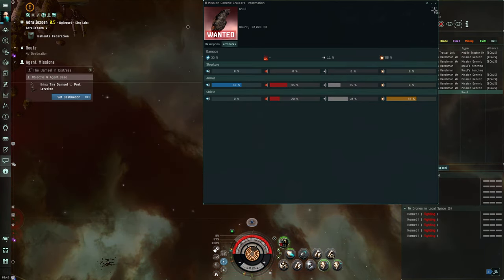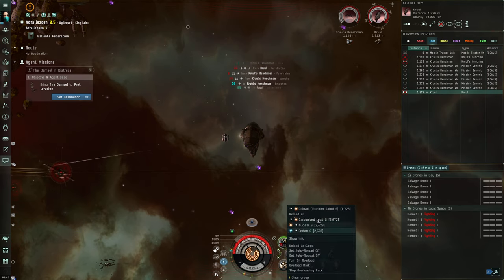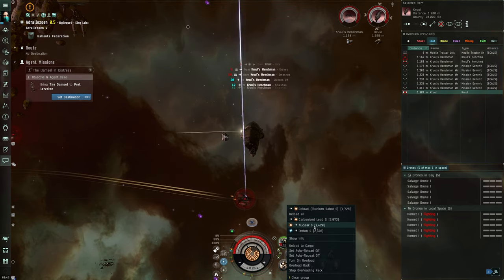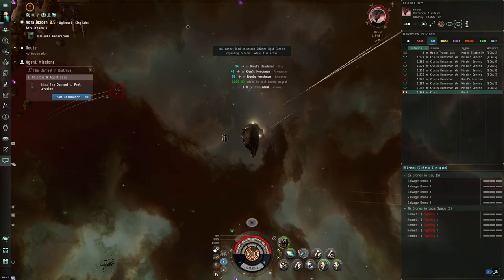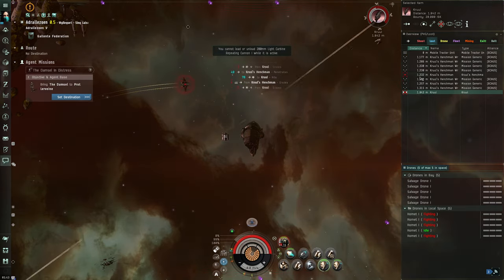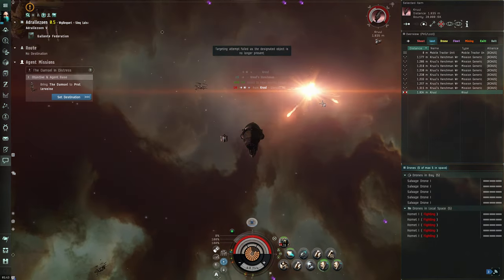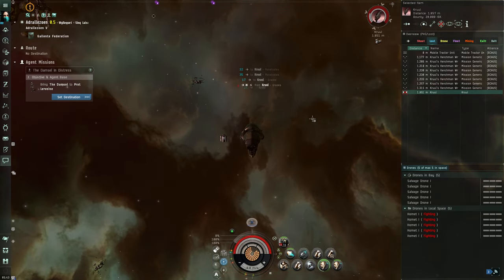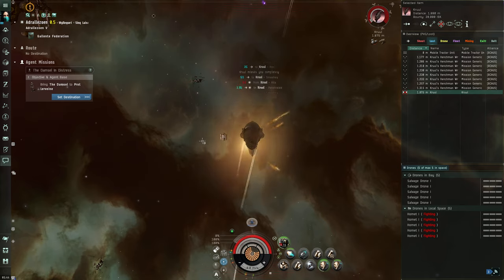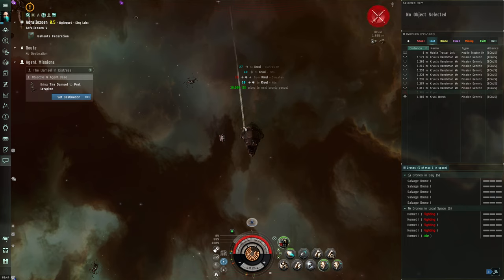I must be reading the website wrong. So I should be doing explosive or whatever — it's not a huge deal. It just means they have more resistance to kinetic. It doesn't mean you can't kill them with that gun — it just takes longer. That's why you bring multiple ammo types.